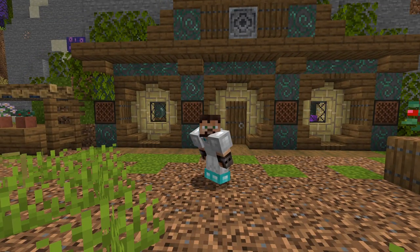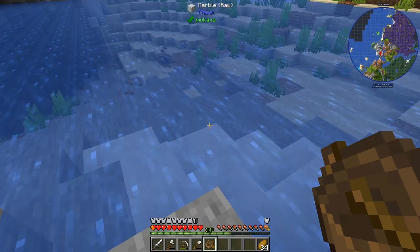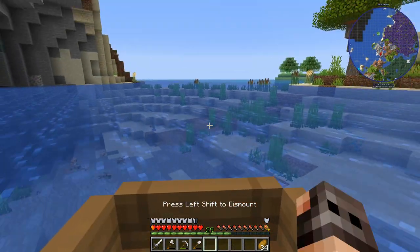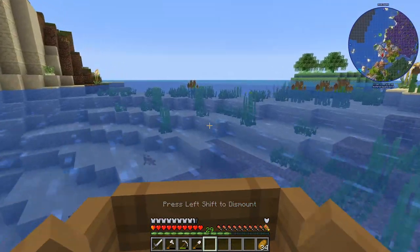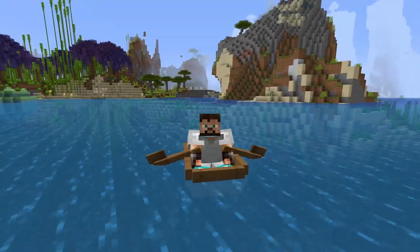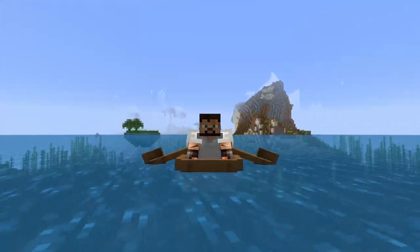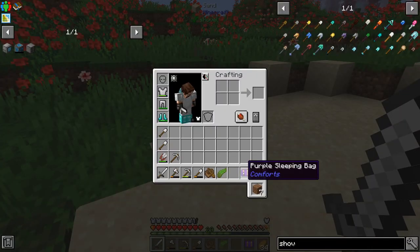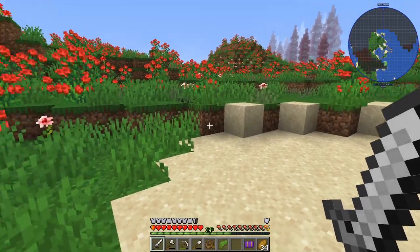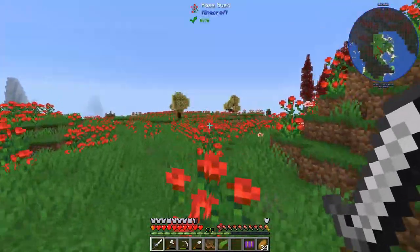Hello everyone and welcome to another episode of Enigmatica 6. We need to start today's episode by doing a little bit of adventuring because I have no leather, I have no wool, I have no string, I have no sugar cane. Oh, and by the way, before I forget, I have made myself a sleeping bag so we can sleep whenever it's night time and we don't have to change our spawn. And yes, of course it's purple.